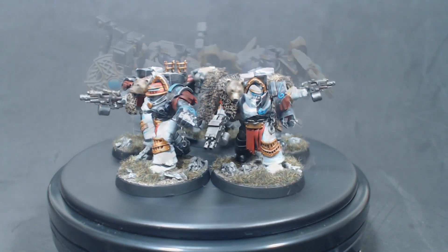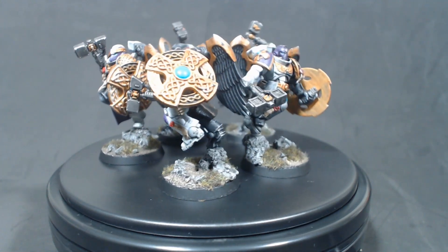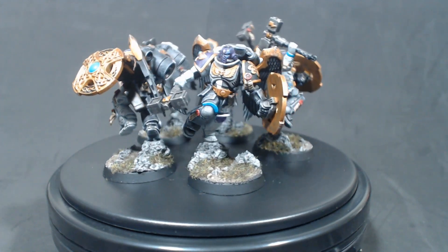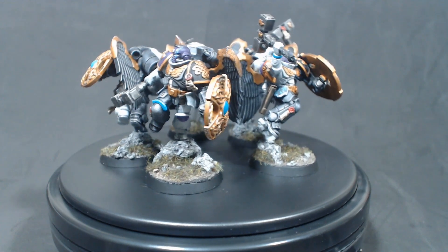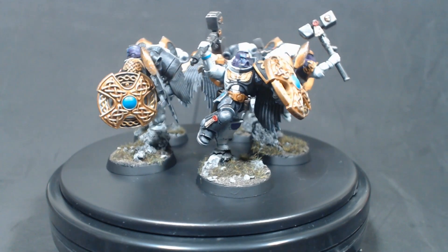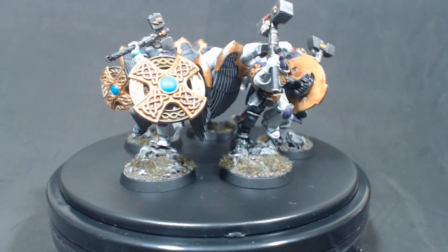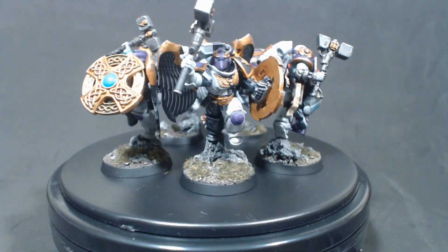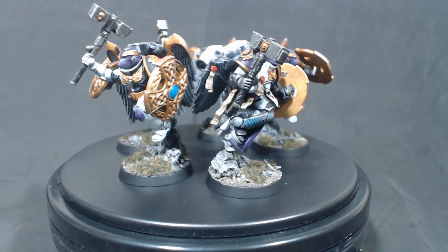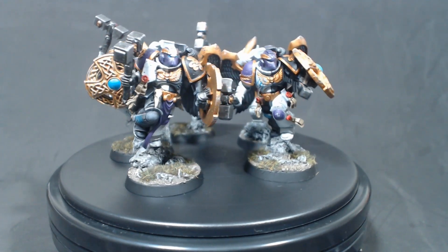Next up are the new Vanguard Veterans with jump packs, thunder hammers, and storm shields. Befitting their veteran rank, they get the purple coloration. I had hoped to add some tabards, robes, and trinkets to spruce up the basic Assault Intercessor model I used as their base, but I've always been really bad at working with flattened green stuff and making fabric. It got to the point where each time I tried I pretty much destroyed the green stuff before getting it into a nice position, so I just decided to go with what was there. The quartering follows up the jump pack and the wings were painted black to further reinforce that raven imagery.